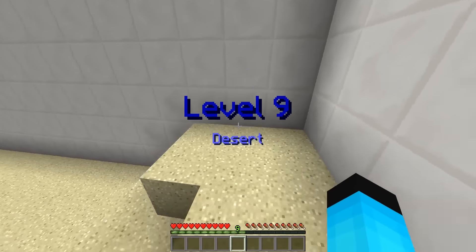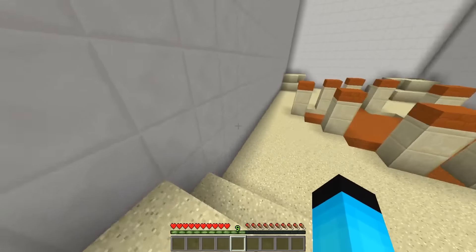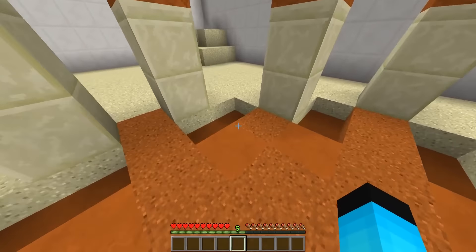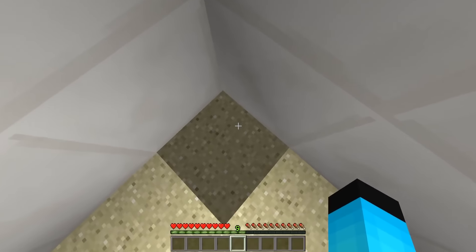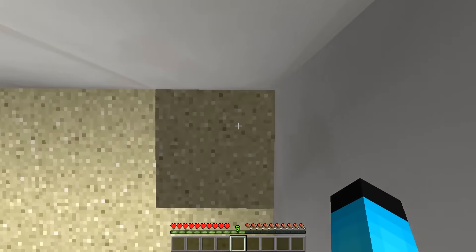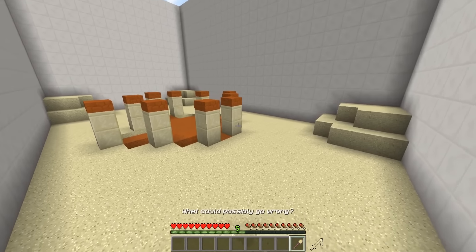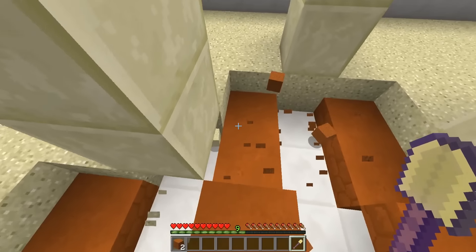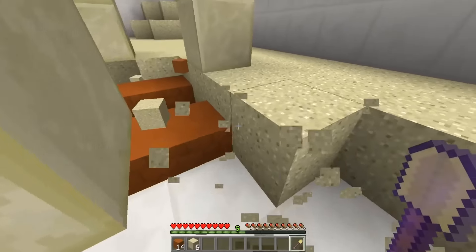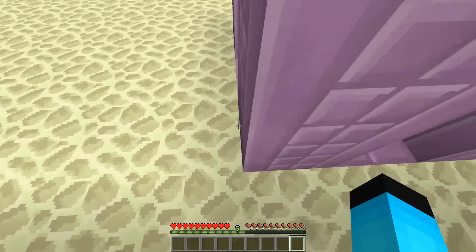Level nine — the Desert. Pretty small map, which I like. I always check everywhere, and there's something odd here — oh yes, an efficiency enchantment! You can break sand with this. Not just orange sand — every sand. Do we just go around breaking it? Heck yeah! So we just have to shovel all the sand. Done! We just literally had to break everything.